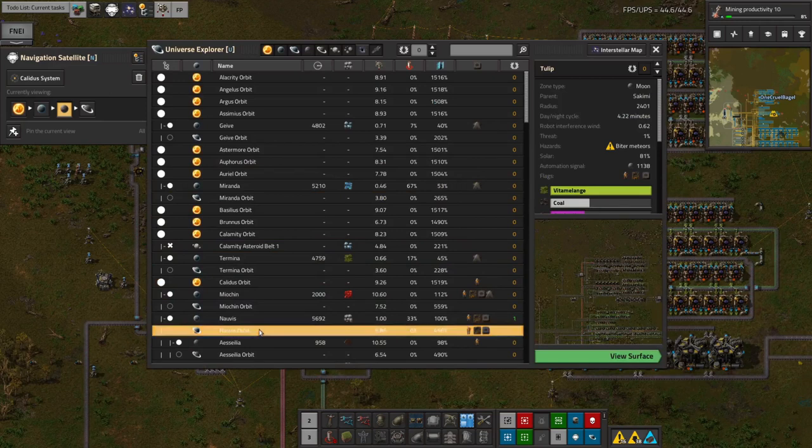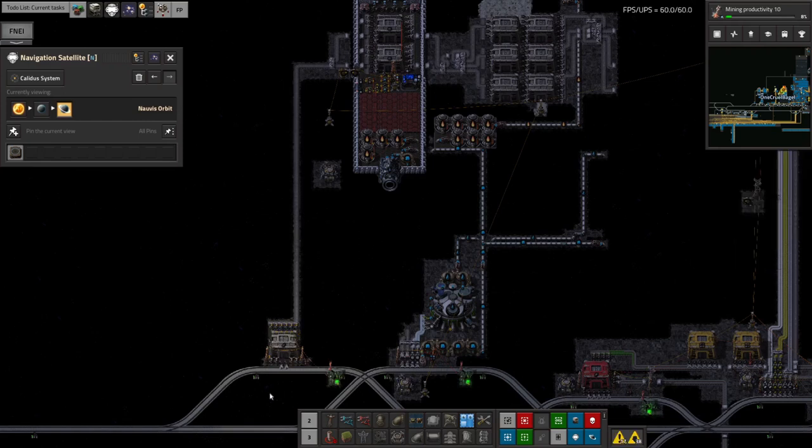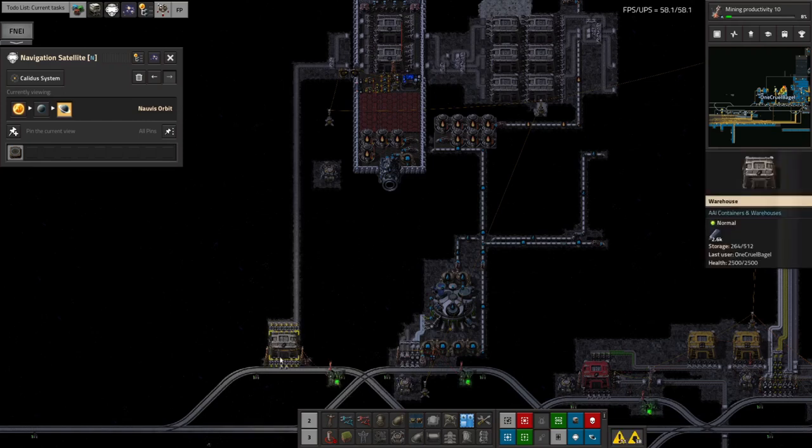But as it is, we've got a reasonable system going on up here that is dealing with Naquium reasonably quickly — they've got about a thousand in there. And more importantly, back in Norvis orbit we've got about 2,600 in this warehouse, which is almost half full. So that's going fairly well. Each time a train comes through it takes 400 away, so there's a good few trains worth in there. We can call that reasonably good.